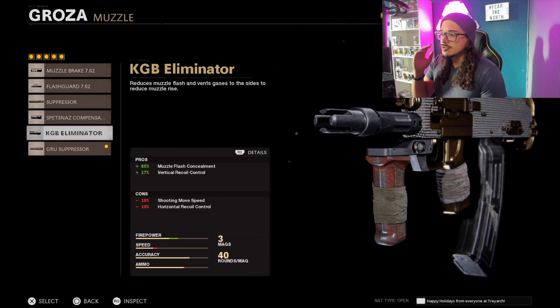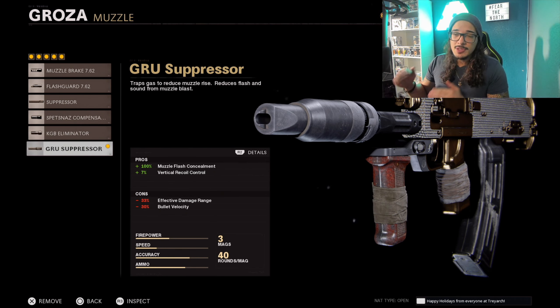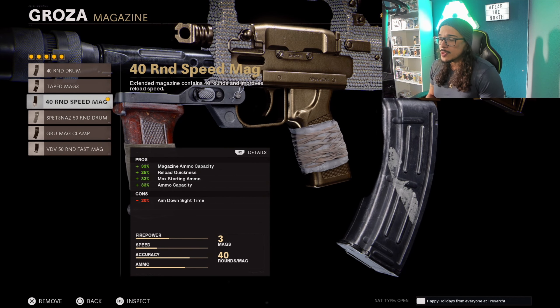Now if you guys aren't going to use the Groove Suppressor, you can use the KGB Eliminator or the Spetsnaz Compensator — really up to you. If the Groove Suppressor doesn't work, try out those other muzzle attachments. But I like the suppressor so people don't know where I'm at, and the vertical recoil control with the Groove Suppressor definitely helps more than the basic suppressor.